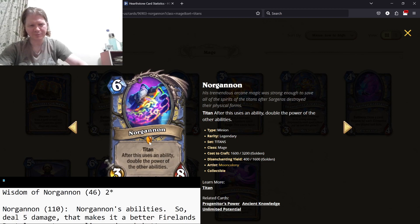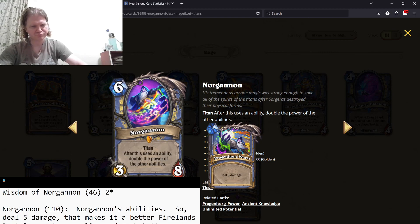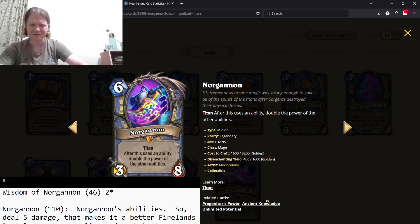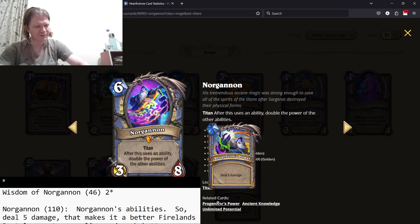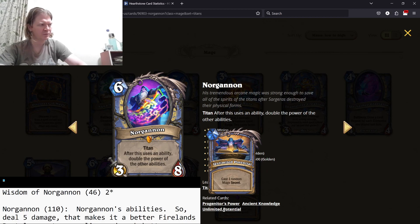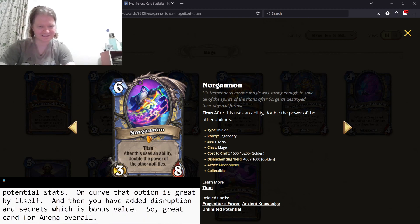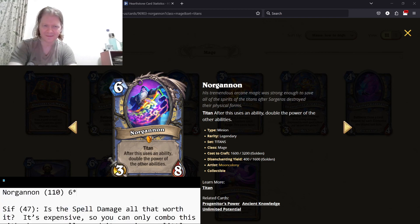Norg'annon — after using each ability, it doubles the power of the other abilities. Abilities include: deal five damage (that's better than Firelands), Ancient Knowledge, enemy cards cost one more the next turn, and cast a random Mage Secret. So you deal five damage — if it lives, you can make cards cost two more to delay the enemy, then play three random Mage Secrets to get a ton of value. Overall, very good Titan — I think it's definitely six stars. It's not really broken enough for seven, but it's still pretty good.